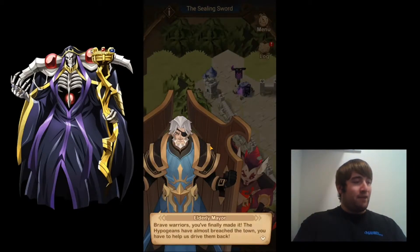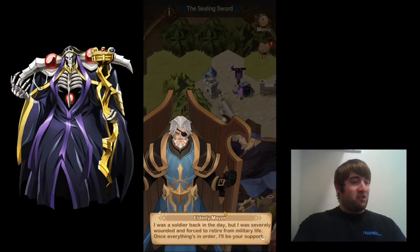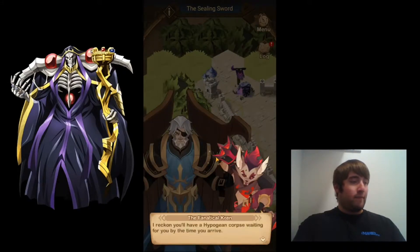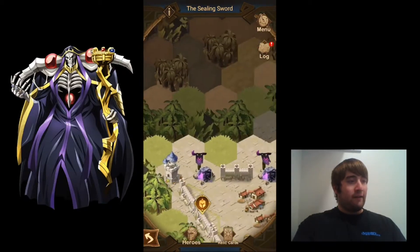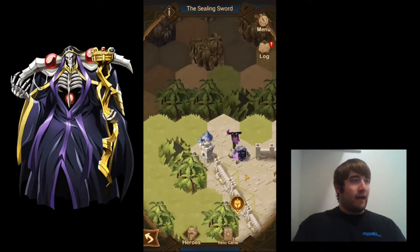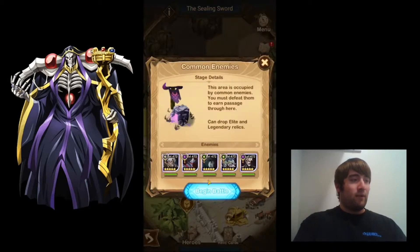The mayor says: 'Brave warriors, you finally made it. The Hypogeans have almost breached the town. You have to help us drive them back.' We ask if he'll fight too, and he says he was a soldier back in the day but was severely wounded and forced to retire. 'Once everything's in order I'll be your support.' So we have to go around and defeat these camps.